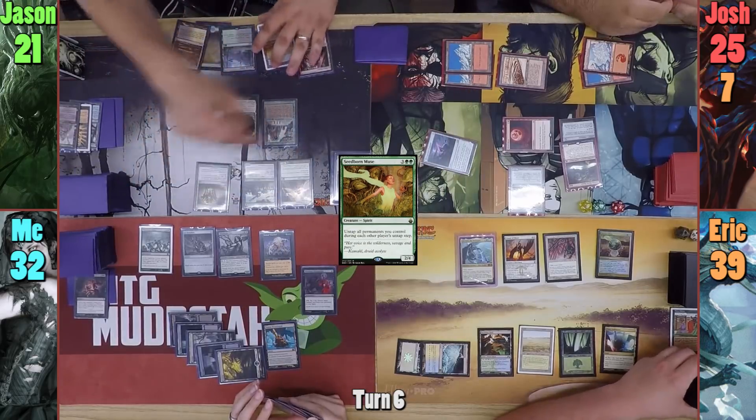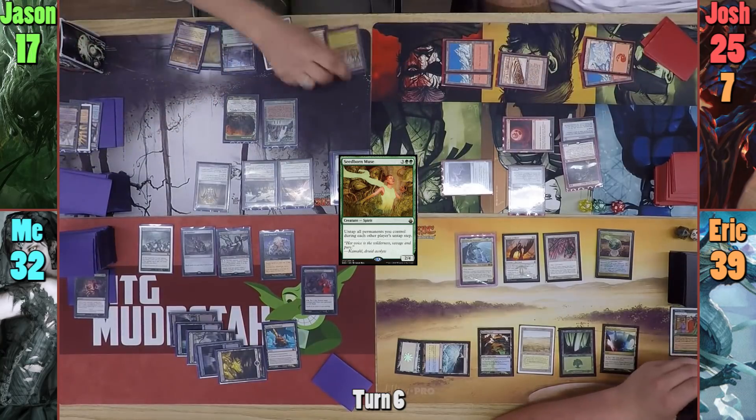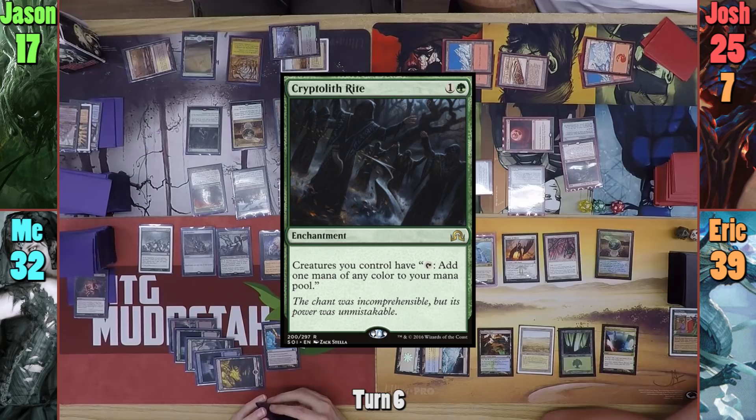Jason quickly makes sure he has everything untapped and triggers his Library. He keeps 1 extra, taking 4, and plays a Mountain altered to look like a Gaia's Cradle. Jason then casts his own copy of Mirari's Wake, and then casts a Cryptolith Rite, and passes to Josh.